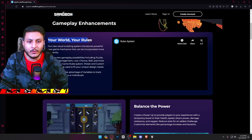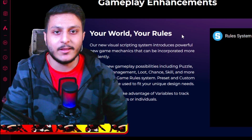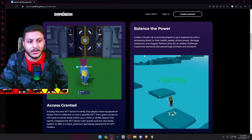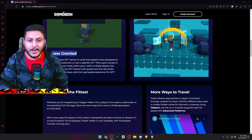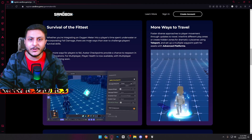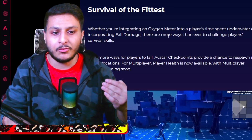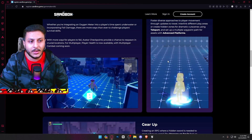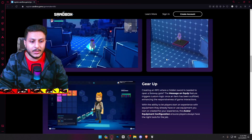First we have 'Your World, Your Rule.' I noticed they added a lot of things in the rule section. There's 'Balance the Power' - you can give players power and speed up player power. There's also 'Access Granted' and 'Survival of the Fittest' - an oxygen meter when you're swimming in the water. Under 'More Ways to Travel,' you can make animated blocks, checkpoints, and teleports - they added teleports for the first time.